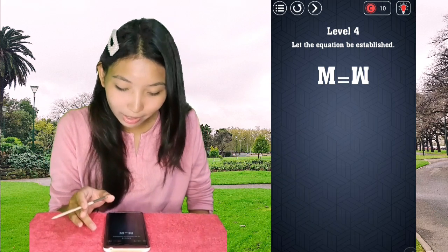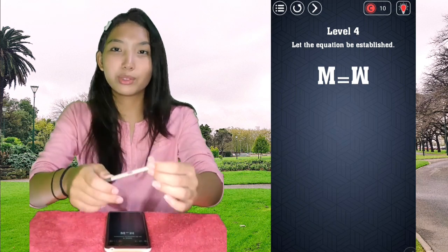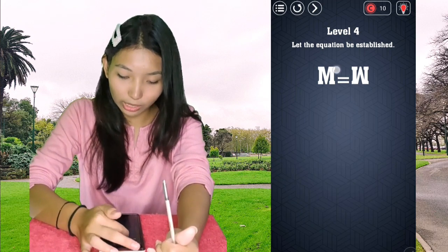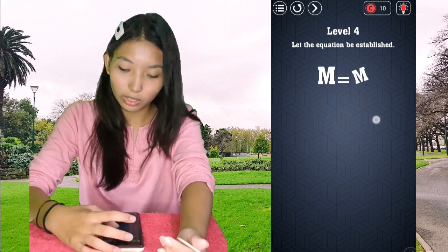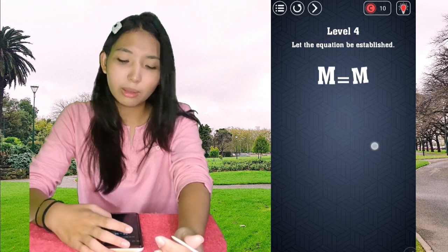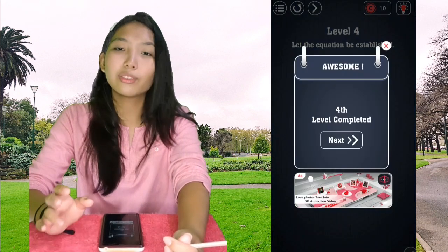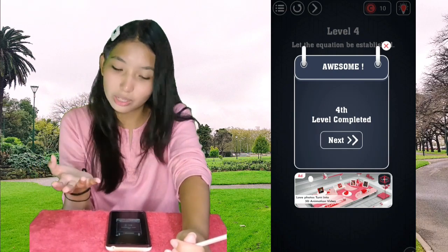Level 4: let the equation be established. M equals W, W equals M. This one is M — we cannot rotate the M, so we're going to try to rotate the other one. The W, which is actually an M upside down. The W can be an M, and M can be a W. You have to have the right angle and position, turning the W upside down into an M, or you won't be able to complete the level.